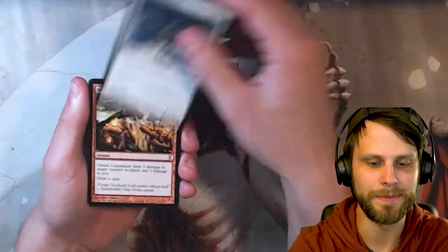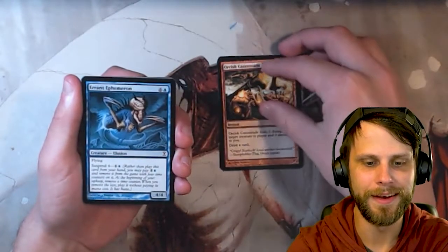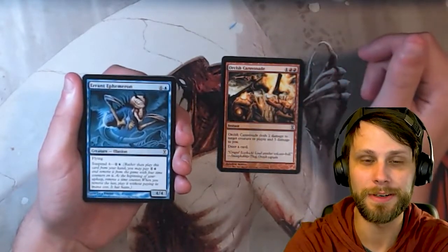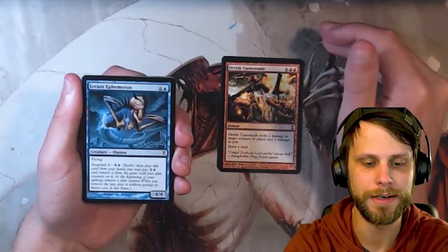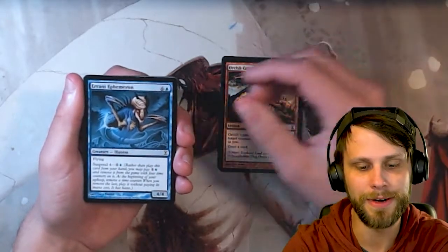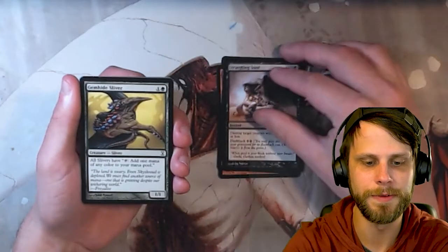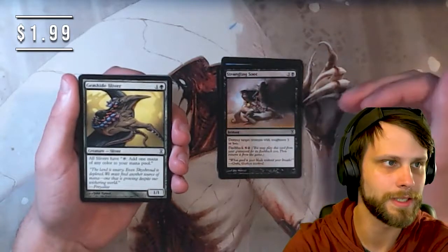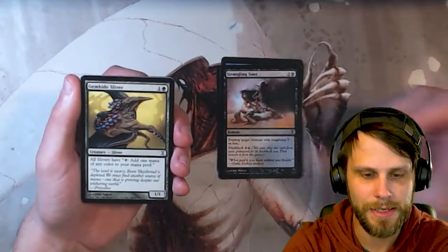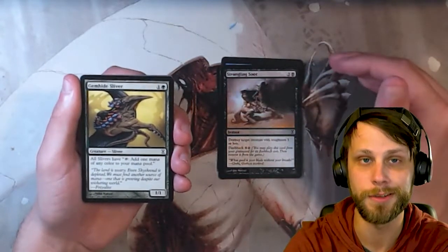Banelish Cavalry is our first common with flanking. Orcish Cannonade — look at that, we got it in both packs, that's kind of cool. Errant Ephemeron — one of the really good common suspend cards, especially if you're drafting this set. Super powerful: 4/4 flyer, Suspend 4 for two mana. It does cost a lot if you're paying it outright, but otherwise it's very good. Strangling Soot, not a bad removal spell. Gemhide Sliver — this is one of the enablers to be in Slivers, especially if you're drafting. If you can get this and you're forcing yourself into that Sliver deck, this is one of the cards you absolutely have to have.